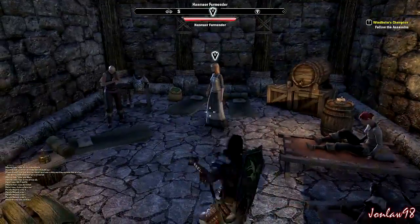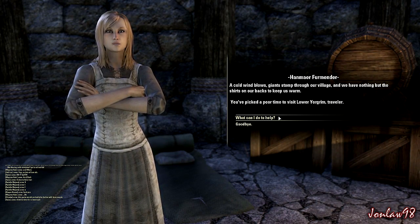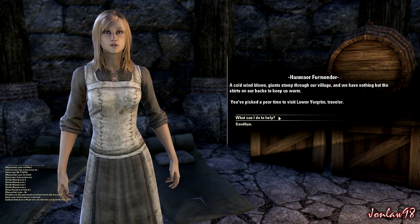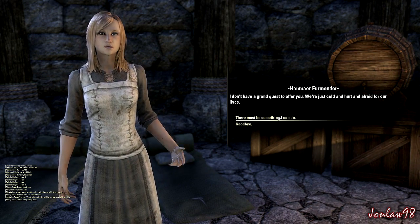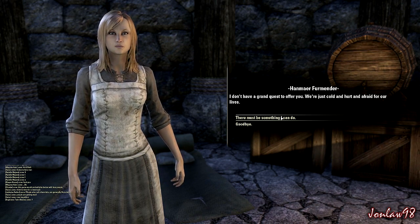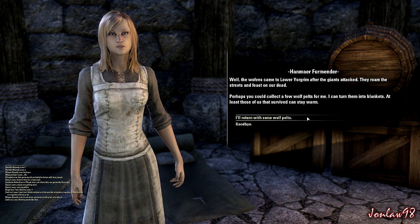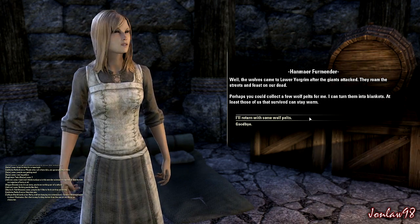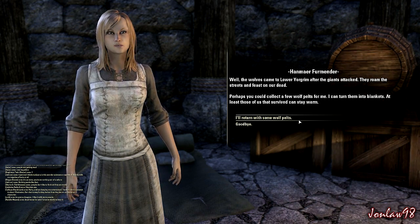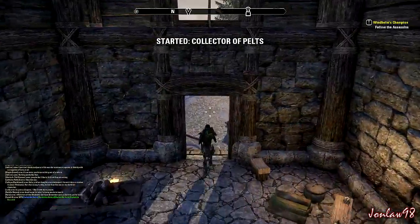Greetings. If only we had a few foes to keep us more cold. Wind blows. Giants stomped through our rear. We have nothing but the shirts on our backs to keep us warm. You picked a poor time to visit Lower Yorgrim. I don't have a grand quest to offer you — we are just cold, hurt, and afraid for our lives. The wolves came to Lower Yorgrim after the giants attacked. They roam the streets and feast on our dead. Perhaps you could collect a few wolf pelts for me — I can turn them into blankets, so those of us that survived can stay warm. All right, so collect wolf pelts — I guess we'll do this one.